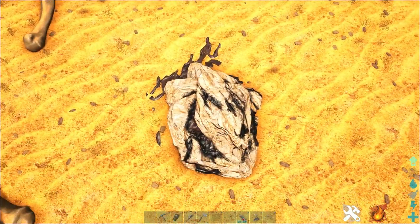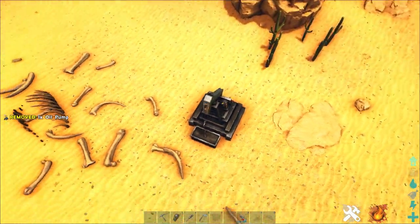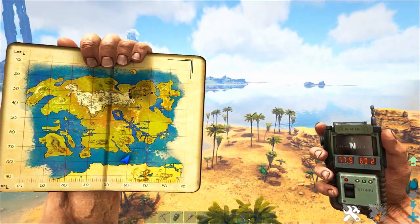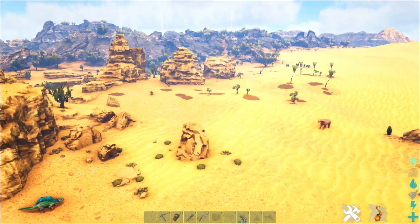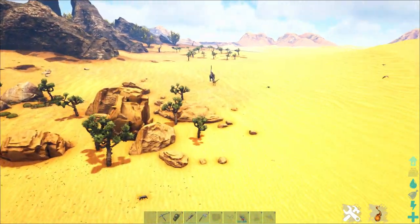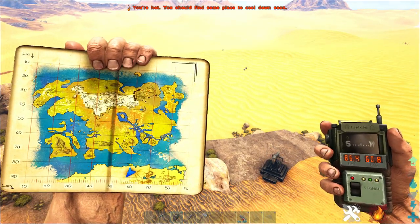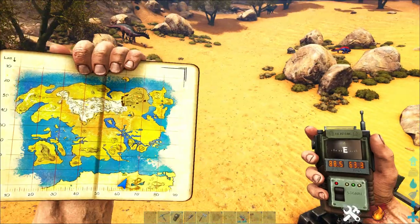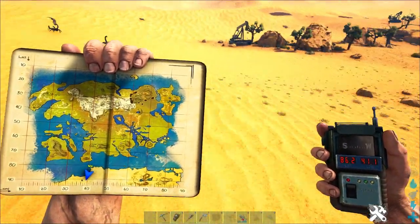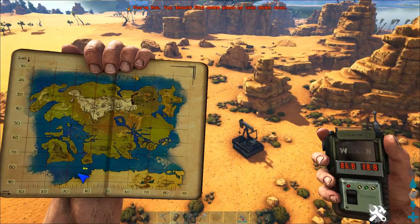If you want a constant, unlimited supply of oil that keeps replenishing itself, you can find an oil vein — and there are lots of them in the desert. If you set up an oil pump on top of them, that will just keep producing oil for you for the rest of the game. We're over here in the desert on the northern side near the coast, and if we follow along where the sand meets the mountains, there are quite a few oil veins scattered throughout the area. There are some on either side of the desert, and basically all the way around this water source you're going to find quite a few oil veins that you can set up oil pumps on.